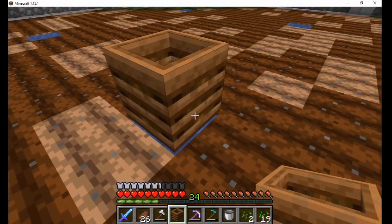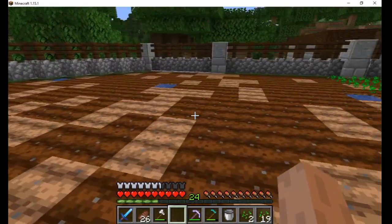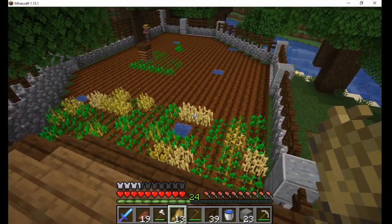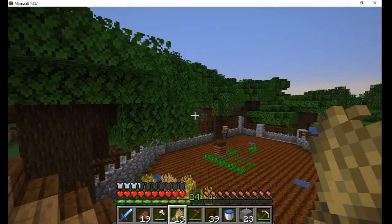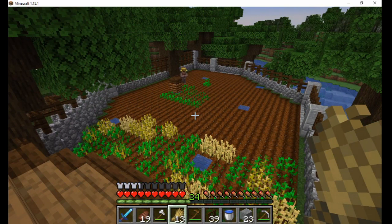This is more than enough to get started since the farmer will plant seeds in the rest of the field. I moved a villager into the farm and as expected, he claims the composter and starts tending the crops. I noticed that he's a bit slow so I will be adding more farmers at some point. Since the bread making mechanic is broken, I don't have to worry about losing any wheat.